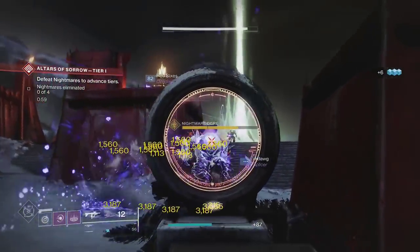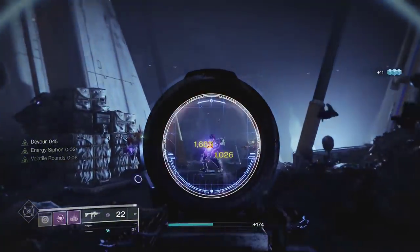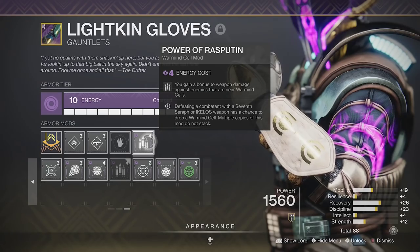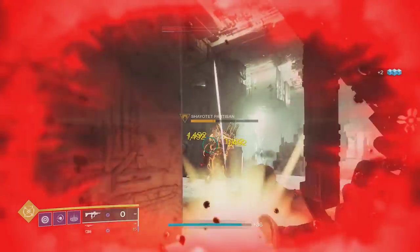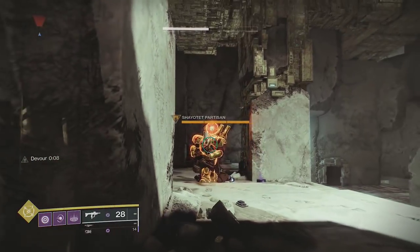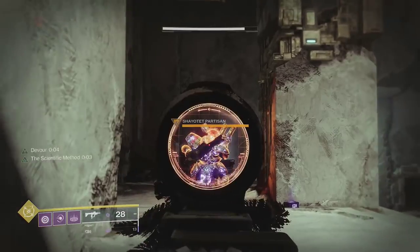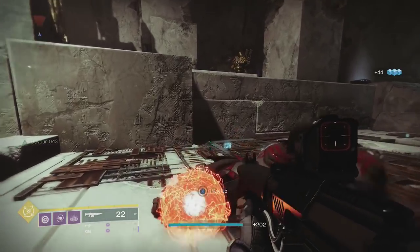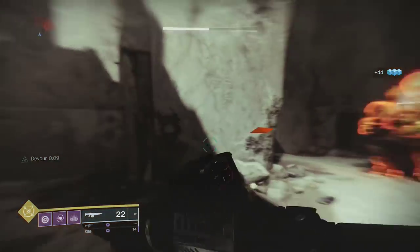You usually can't stack debuffs, but there is one debuff that's not commonly used that does stack with Tractor Cannon: Power of Rasputin. Enemies in your warmind cells will take more damage from anyone who has this mod equipped. This provides an additional 10% to all weapon damage, and it stacks with all global debuffs, empowering buffs, and Font of Might. You can even throw warmind cells at large targets using Grasp of the Warmind to make focusing on a boss easier.